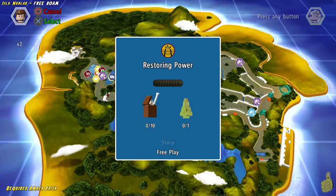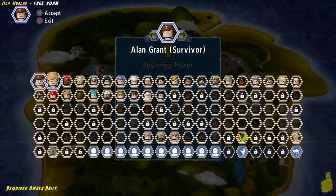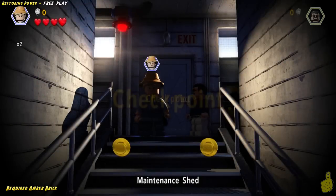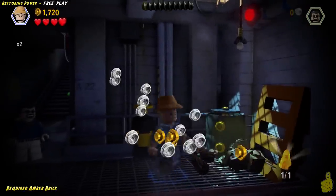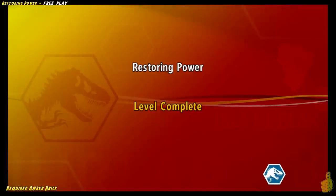Now that being said, we're gonna go ahead and sneak on into Restoring Power, which is Level 4, and go to the second section and make sure that we have a Dino Dung Diver! Because we're gonna go sneak right on down and grab the Amber Brick from this level because it is required to complete the next level. And once we get the next level completed, we will actually have all of the required Dinos and we can complete Free Play as normal.